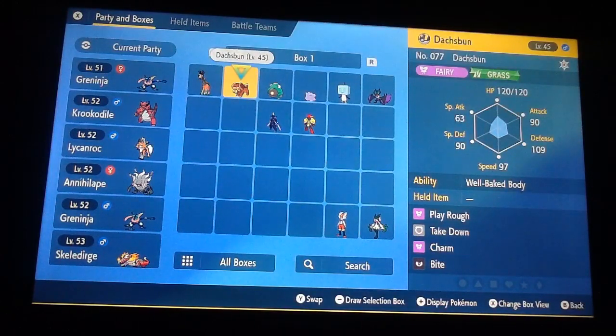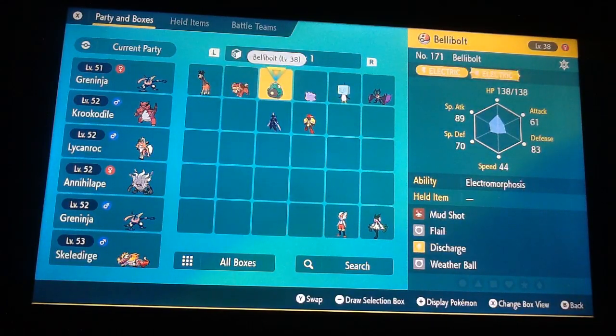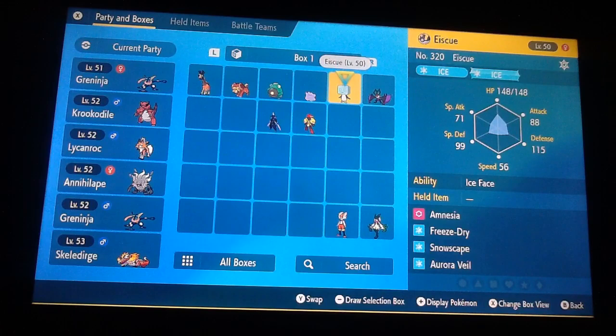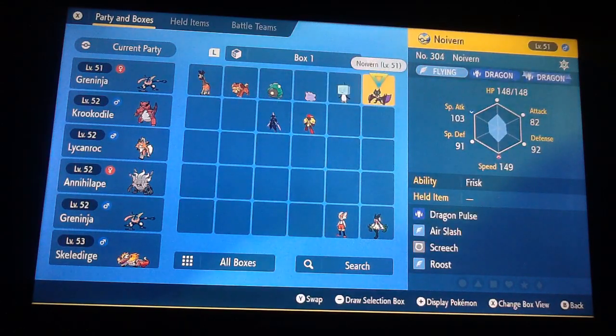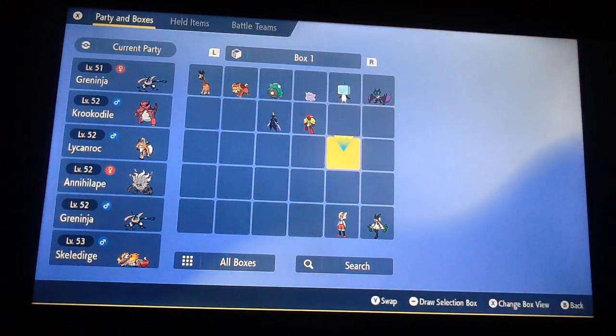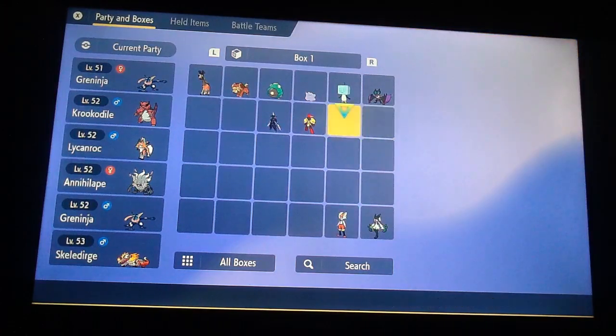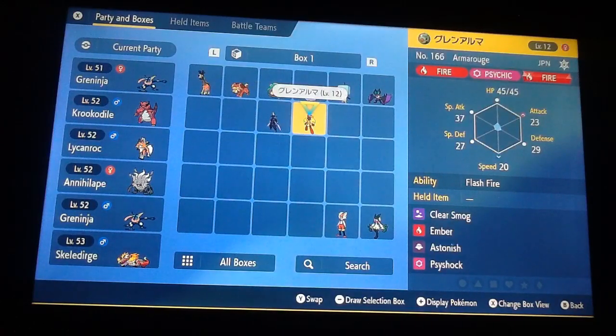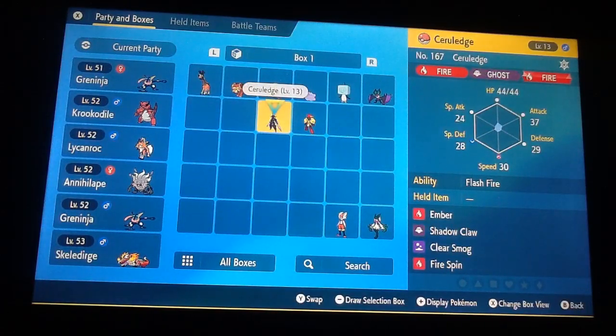We have this one — it's Terra type, not really what you expect, but it has Well-Baked Body, which resists every Fire move, which is useful. I finally got myself a Bellibolt. I have a Ditto which is Ice type. It was interesting because I sent out my Charizard, so I was facing off against an Ice type Charizard. We also have Exeggutor here, and an Hisuian — that's a Dragon type. I didn't do anything with these two starters, but I did finally evolve the small Fire one into Skeledirge. And we did get this one through a trade earlier, so now I have both of them.